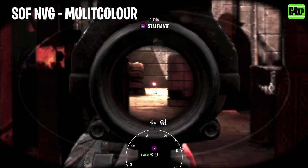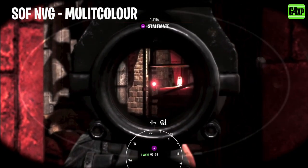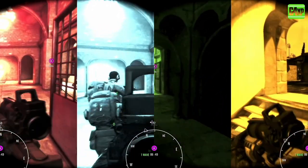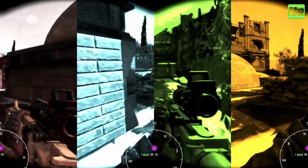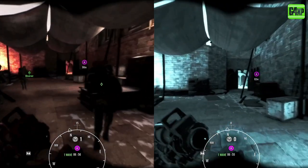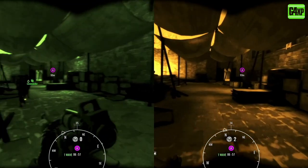Let's run all four side by side so you can see what's going to suit your preferences. Quickly, as we're running the footage — worth noting that the Insurgents class does not offer the multicoloured option, so you may have to limit yourself to one of the three other options in that class. That's a bit disappointing because I think multicolour is what I'll be using from now on. If I had to choose a second pick, amber is certainly my personal preference.